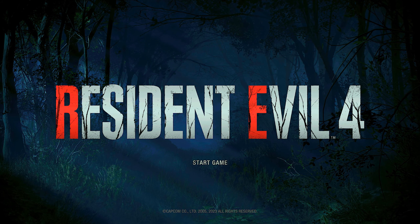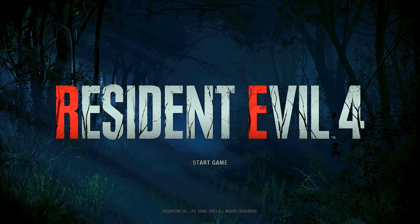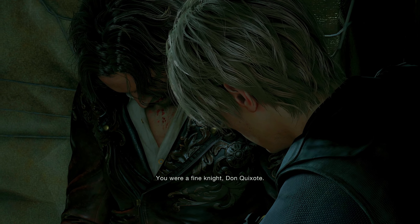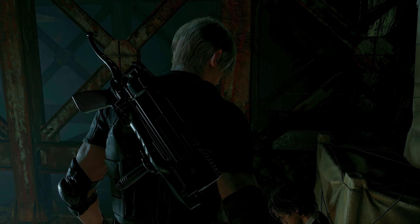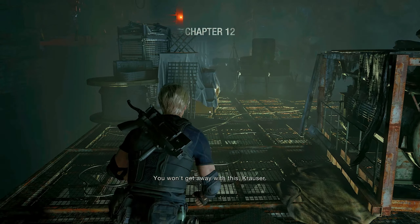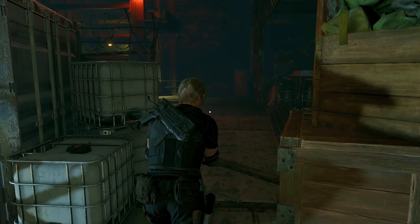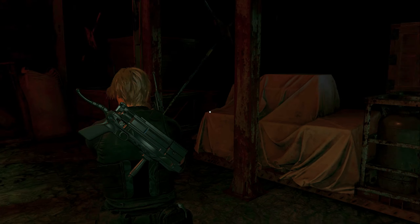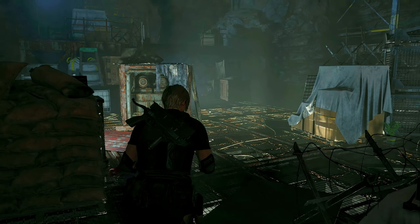Hello everyone and welcome back to Resident Evil 4. This is going to be chapter 12. I am doing it in chapters so without further ado let's crack on. Unfortunately our companion has died. We got the laboratory key as well. Make your way to the surface. There's a green herb around here and I'm going to get that because herbs in this game are so bloody rare.